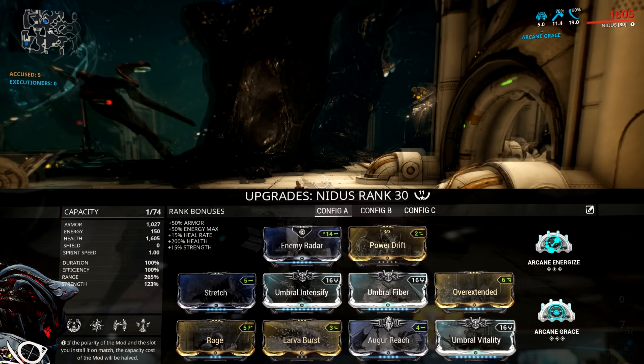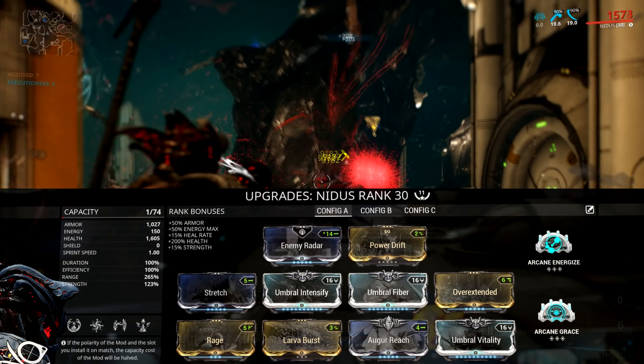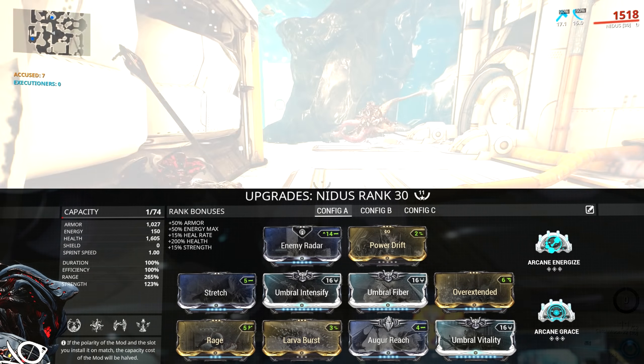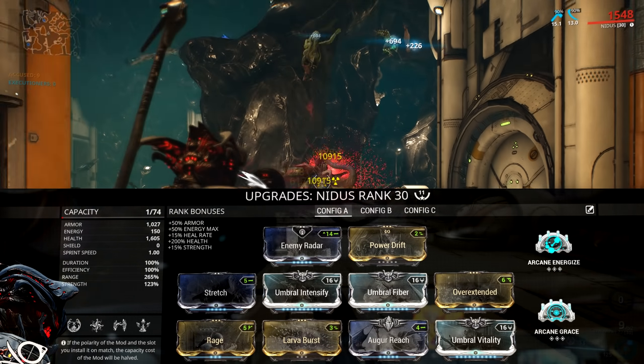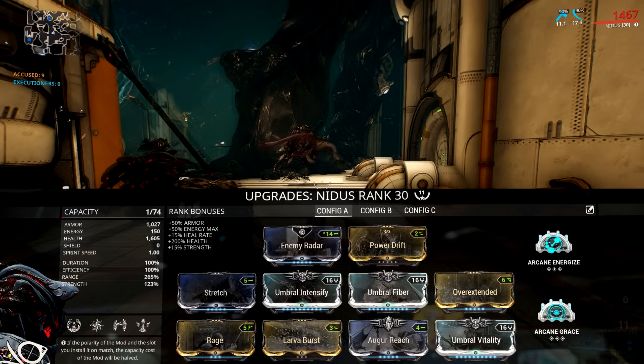Then go with a tanky build - we've got triple Umbral. Add Rage in there so you can take a hit and regen pretty much your entire energy pool at once. Arcane-wise, personally I'm running Energize and Grace, so I've got the chance for extra health regen plus extra energy.